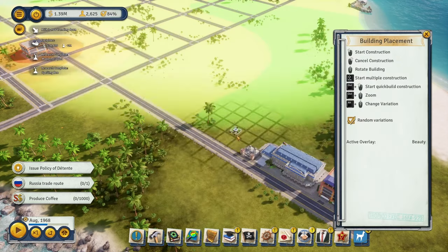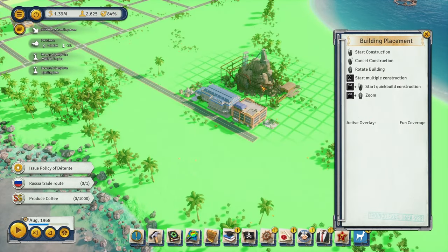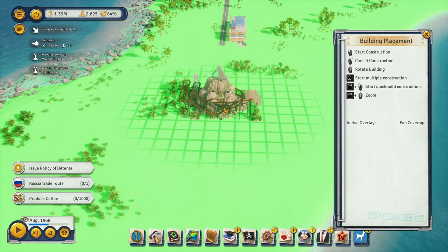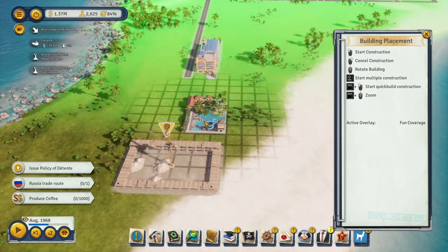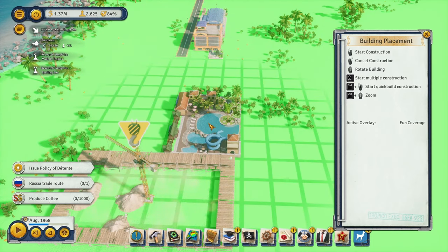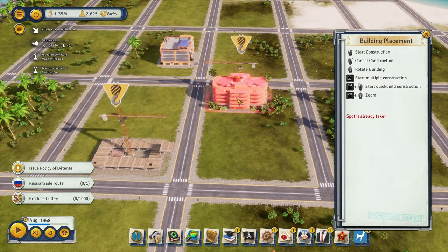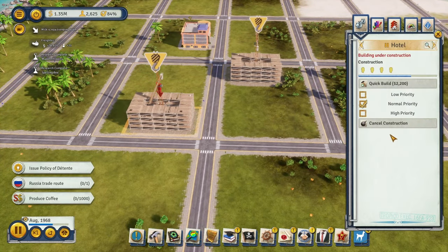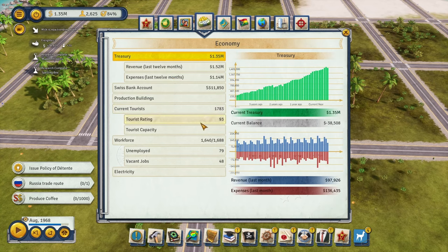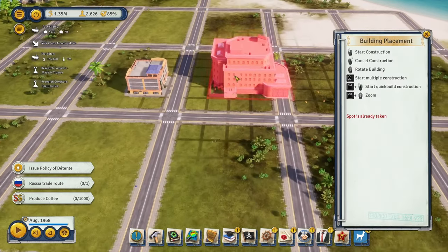Building the substation next to the police station will provide electricity all the way down the island. We can throw a park behind this. Now let's start roller coaster planning — let's put a roller coaster here and do a couple of aqua parks. Let's do some hotels through here as well. We're starting to get a lot of tourists on the island and the population is swelling.